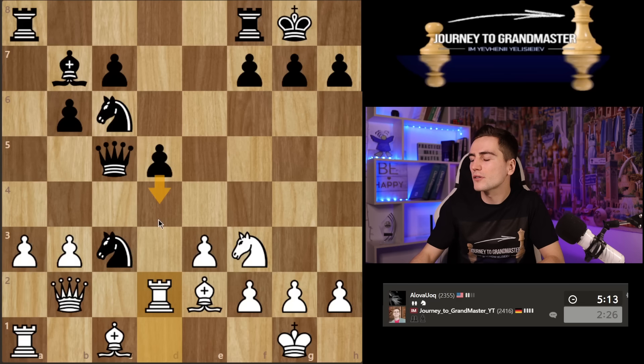Judging by the fact that my opponent is not making a move yet, he's probably considering options besides taking on e2, which I can't figure out. What else can you play? D4 is not a move, because whenever you take here, the queen protects the d4 square. If you don't take, I'm going to immediately play bishop f1, then rook c2, and then b4. That doesn't feel like a good strategy for him.